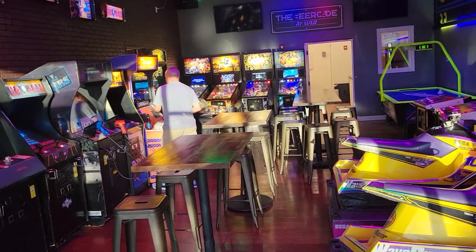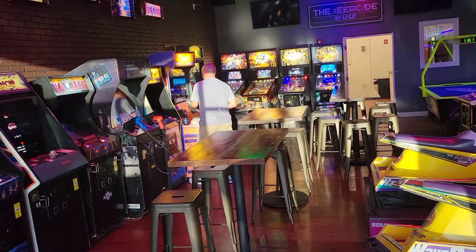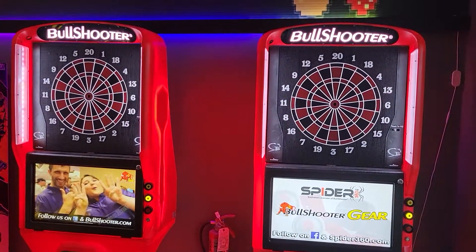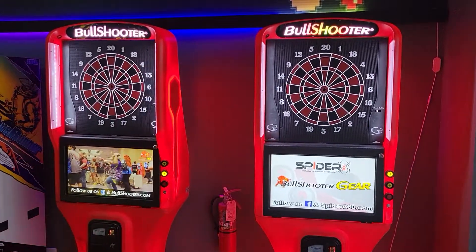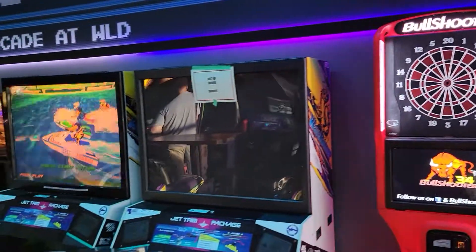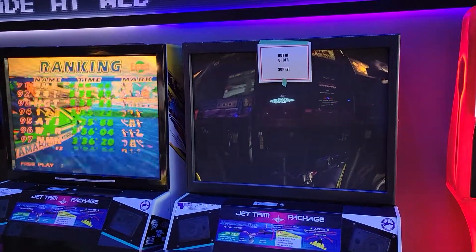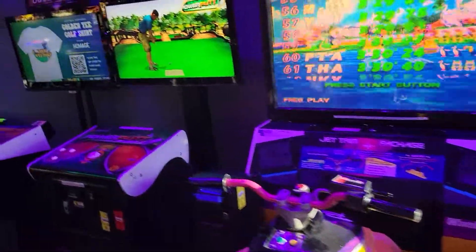I'm gonna take a look and see what games they have in this small beercade and all the little trinkets. A pair of bullshooters for throwing darts, here are a couple of Sega Wave Runners — one is down, one is up. Sit-down arcades.